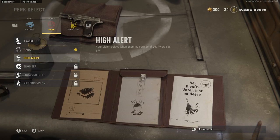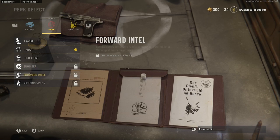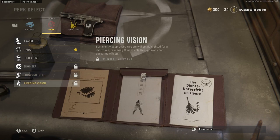High Alert could be good for Free-for-All — you get a visual indication on screen when somebody's aiming at or looking at you. Engineer lets you see enemy equipment, which is very good for Search and Destroy. Forward Intel enables you to see where enemy spawns are going to be. Piercing Vision is a bit controversial for a World War II game — when you shoot at someone, suppress them but don't kill them, you can see them when they go behind cover.